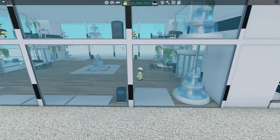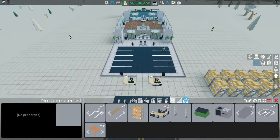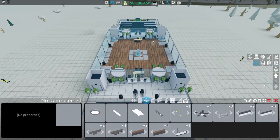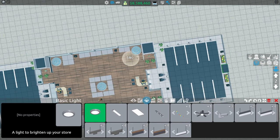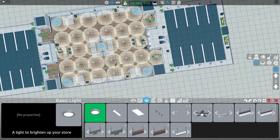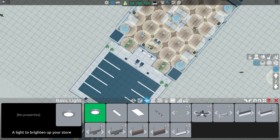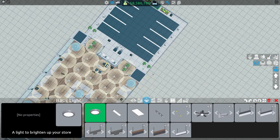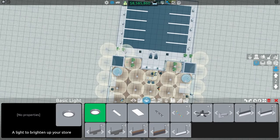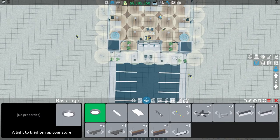It's a bit empty in here — we need to stock and also get some lighting up. For lights, you can just go right here and drag across, adding a couple of lights on each elevator area. If you want light across the outdoor area, just drag like this until you find each corner, and you can also add one in the middle there for better looks.